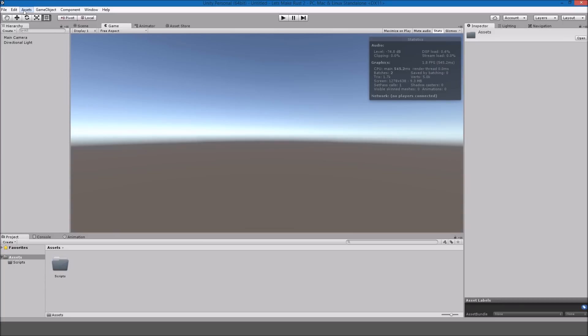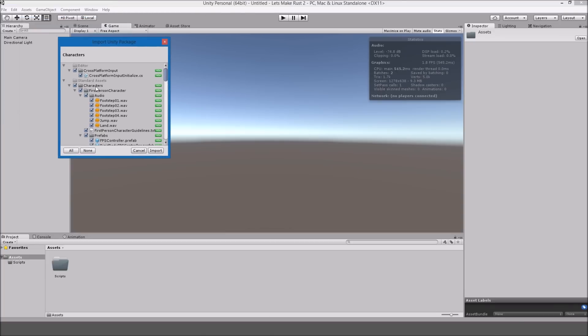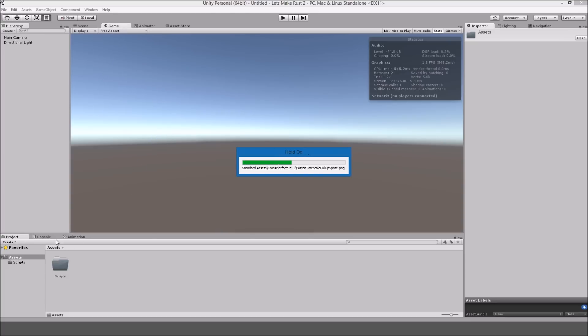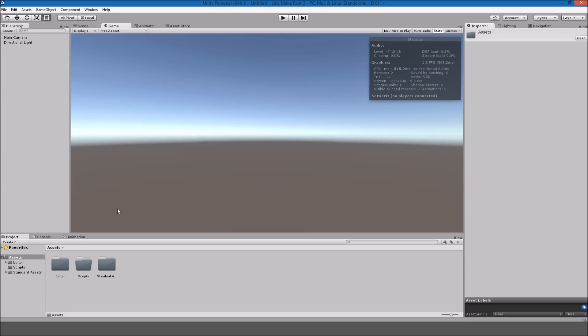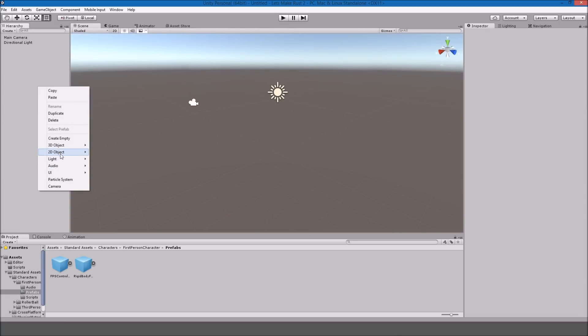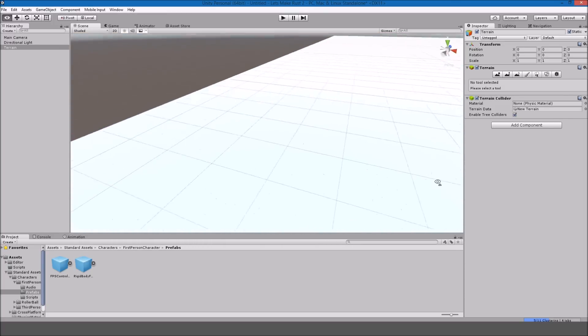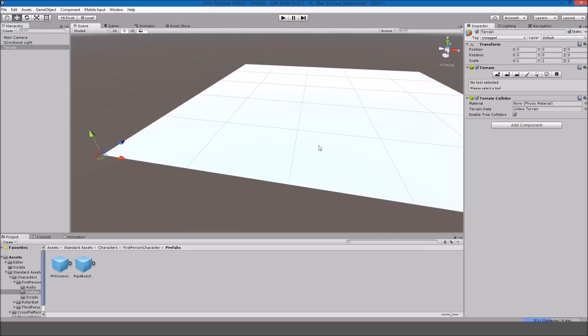We are going to import the basic player controller from Unity, just for now. Go to Assets, Import Packages, and Characters, and Import. After that has been imported, go to the Standard Assets folder, Characters, First Person, Prefabs, and we're going to use the Rigid Body one. I'm going to make a Terrain here — 3D Object and Terrain. It doesn't really matter its position right now, we'll deal with that later. Right now everything is fine.